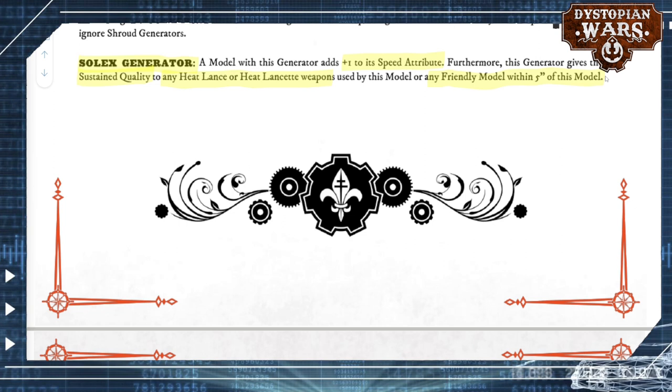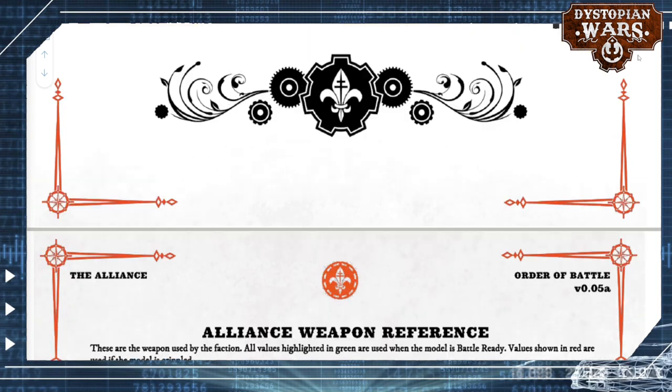The Solex generator also buffs any friendly models within five inches of this model, so you can actually have them as little bubbles from which you can fire these big shots. This had me slightly perplexed looking at the Orbat, because flagships are buffed by the heavy magazine rule — but that one is limited to rocket batteries and traditional gun batteries — while these Solex generators are the ones buffing your heat lance or heat lancet weapons. So in a future update, I think you'd want to see flagships with heat lance weapons combined with these generators. But heavy magazines is such a good rule that it's going to trump the Solex generator in going down the heat lance route.